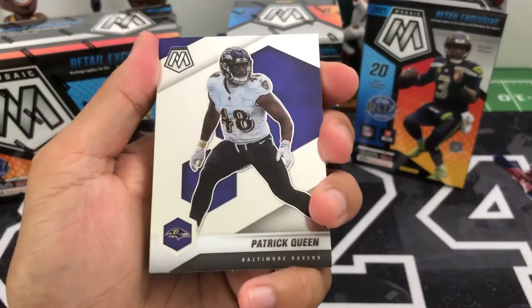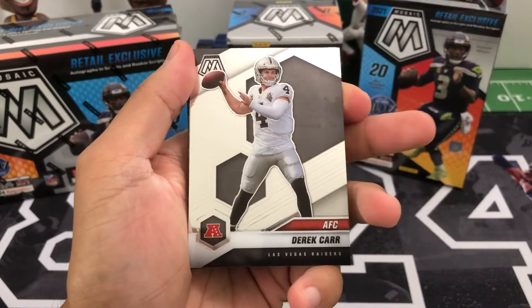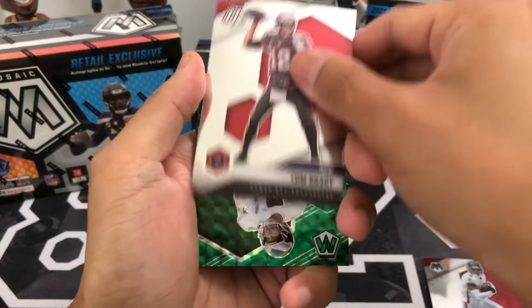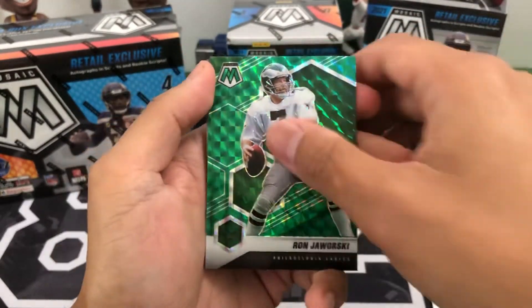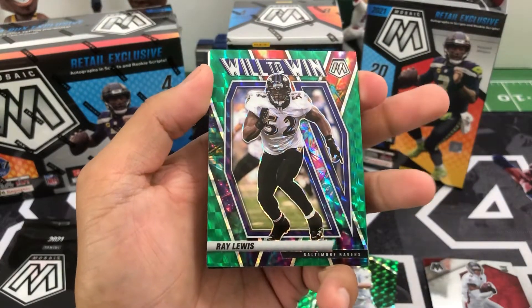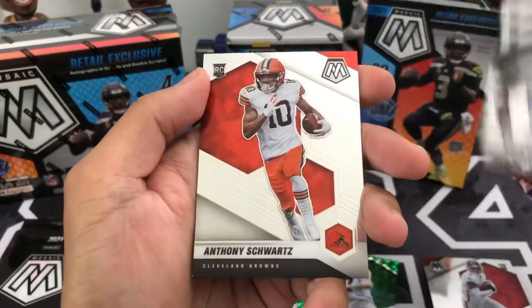We've got a Patrick Queen, Donald Driver, Cooper Kupp, Jerry Rice, AFC Derrick Carr, NFL Debut Kyle Pitts, NFC Tom Brady, a green mosaic of Ron Jaworski for the Eagles, an insert of Ryan Tannehill, a Will to Win insert of Ray Lewis, and a green mosaic. Rookies are Kylan Hill and Anthony Schwartz.